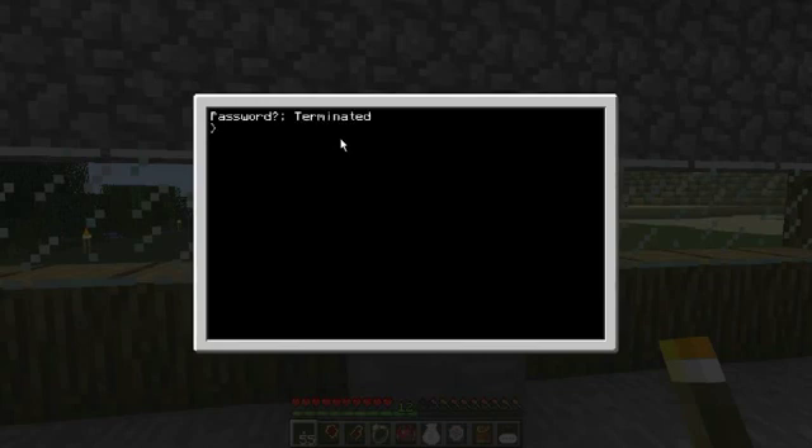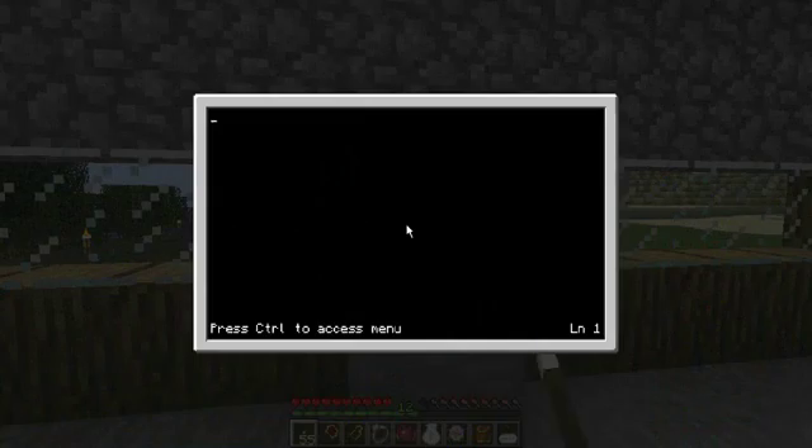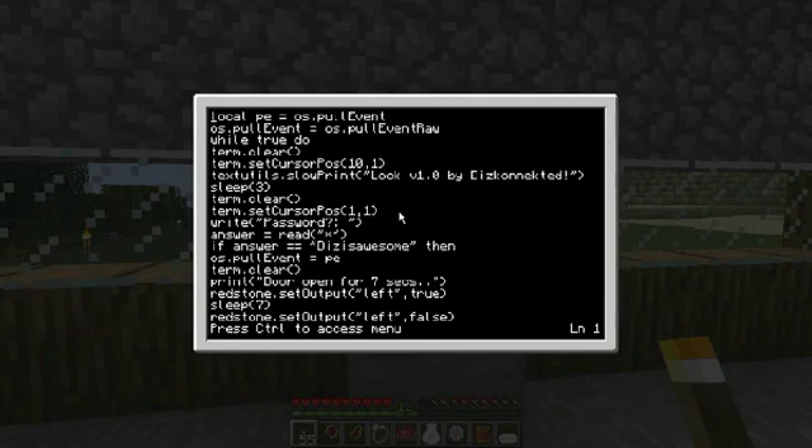Here's a really quick look at the code. Initially when it boots, you cannot terminate it — you have to enter the password correctly at least once to be able to terminate it. I'm not going to go through what the actual programming means or what it does, but if you're into ComputerCraft you'll know what this is. It's very simple — you can find this kind of stuff online really easily. There's the password, which of course had to be 'lolz'.